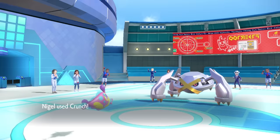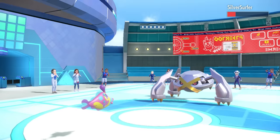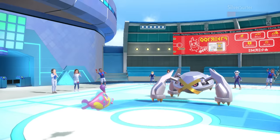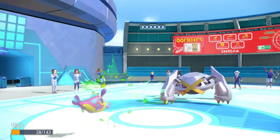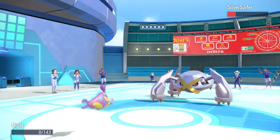The Trailblaze gives it speed, but luckily not faster than Choice Scarf Bruxish. I'm able to take a bite out of this thing. I honestly thought the Crunch was going to knock it out, but instead it barely lives and activates the Weakness Policy. As they finish me off with Trailblaze, this Metagross is extremely scary - it's now sitting at plus two speed with a Weakness Policy boost.